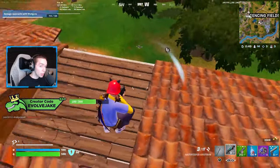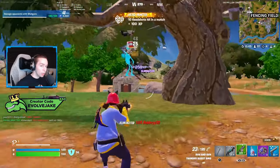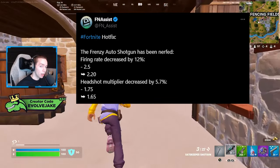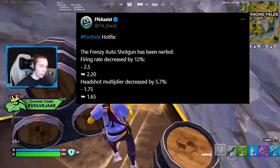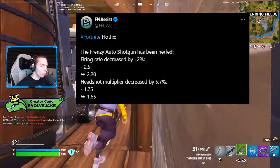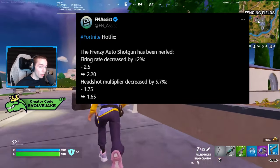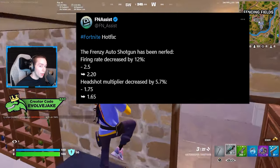The first change is that the Frenzy Auto Shotgun was once again nerfed. Last week they reduced the range; this week they reduced the fire rate from 2.5 to 2.2. The Gatekeeper Shotgun has a 1.7 fire rate — in Fortnite, that stat means how many shots per second. The headshot multiplier on the Frenzy Auto Shotgun was also reduced from 1.75 to 1.65, so a bit less damage on headshots.